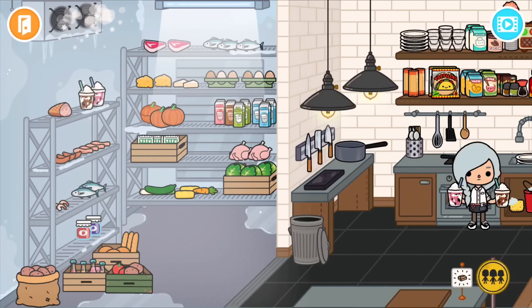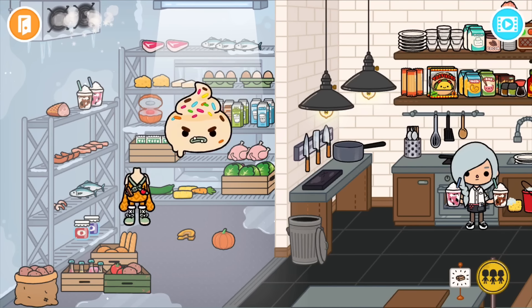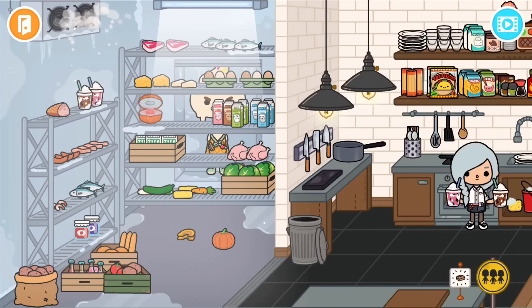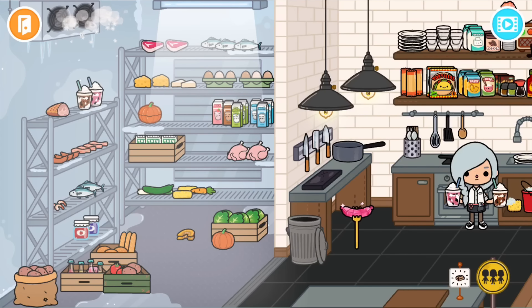Behind these pumpkins — not the tofu, the pumpkins — there's a fake pumpkin with a button inside. If you press that button, it reveals an ice cream costume behind it. You can put it back and close up the pumpkin too.